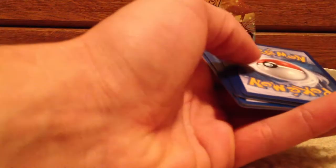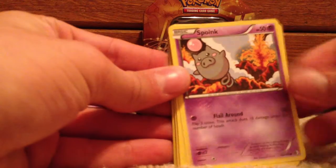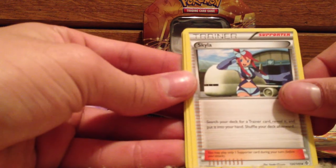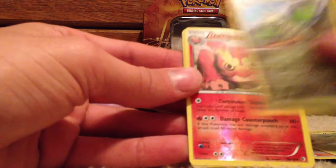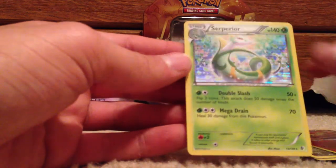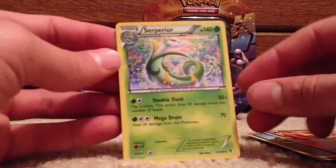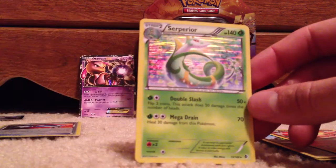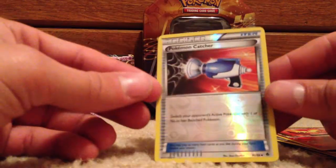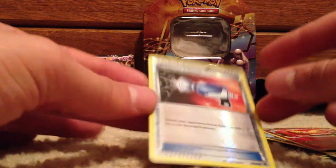And the last Boundaries Crossed pack: Spoink, Pikachu, Switch, Tepig, Charmander, Skyla, Servine, Vibrava, Darmanitan reverse — which is uncommon in this set — and a Stoutland holo. So we got two holos: Stoutland from Boundaries Crossed and Garchomp from Dragons Exalted. And the biggest card is the reverse Pokemon Catcher, which will be going in a sleeve very shortly.